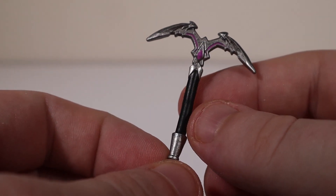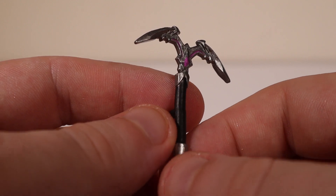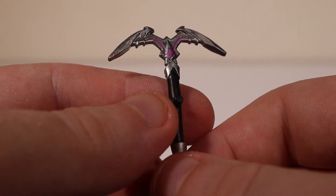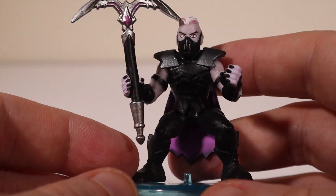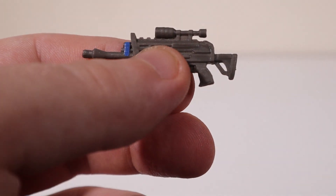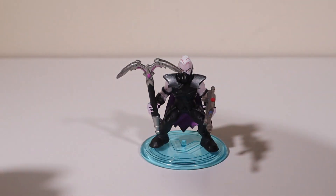He also comes with the Epic Moonrise Strike pickaxe — 'Strike at Midnight' — which was at the shop for $1,200 V-Bucks. It's got a nice batwing look, metal, and a purple jewel that will glow. We'll put that in his hand. And there was one gun out of the whole squad pack — the Scoped AR — and since it was closest to Sanctum, we'll put that in his hands. And there's Sanctum, looking awesome.